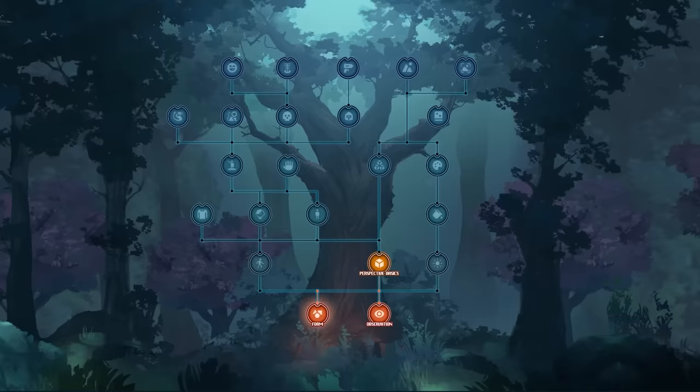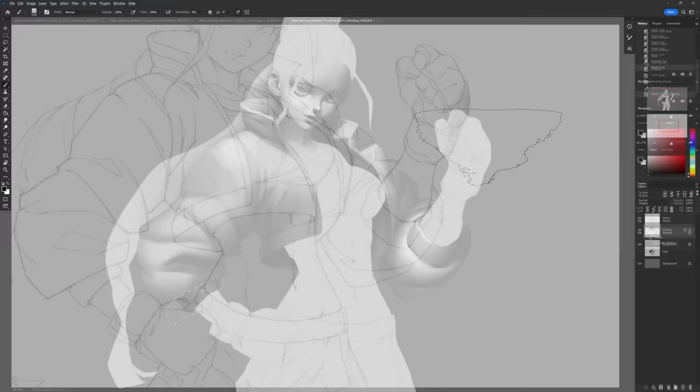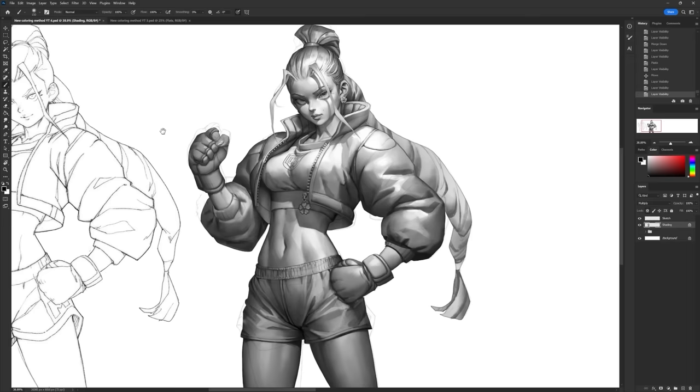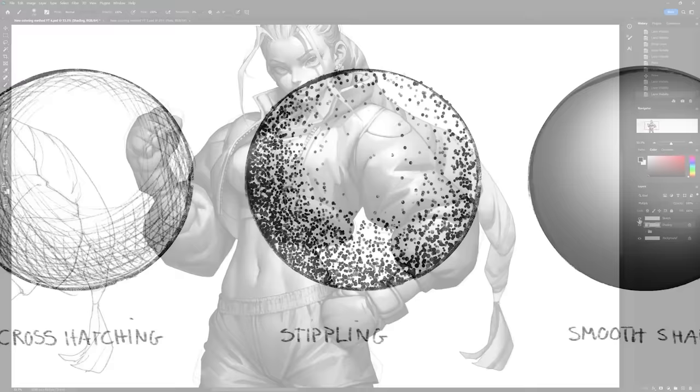Right next to it: shading. Form alone might be enough to fool the eye into thinking a 2D drawing looks 3D-ish, but shading really takes that to the next level by enhancing the illusion of 3D and adding texture to the artwork. By varying the levels of brightness and darkness — what we call values — you'll create the illusion of depth and volume for an otherwise flat-looking line drawing. You can do this using methods like cross-hatching, stippling, or smooth blending.